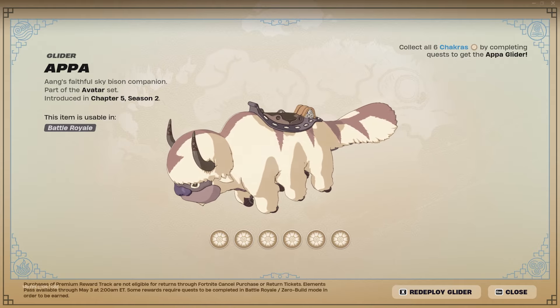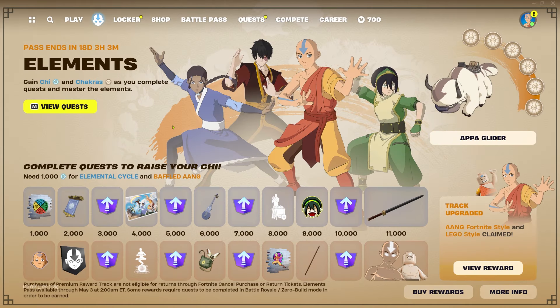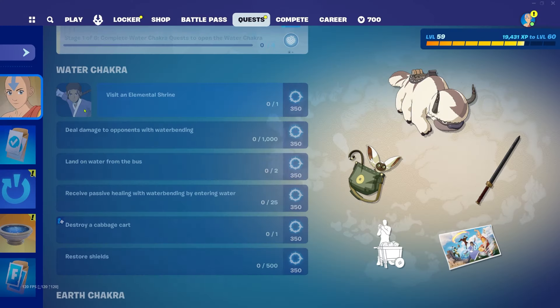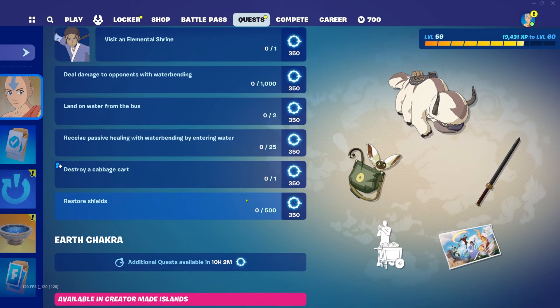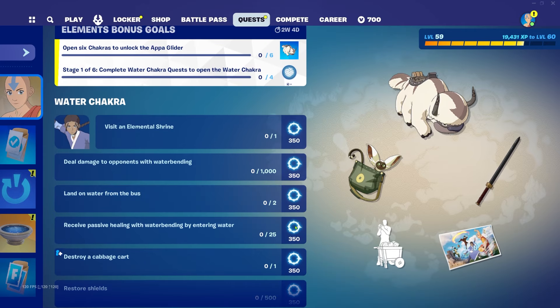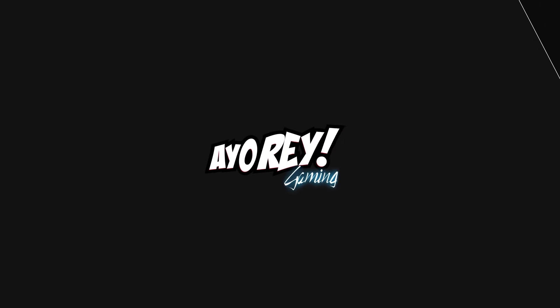To unlock the Appa Glider you have to collect all six chakras. We have the Water Chakra available right now — you gain 350 chi for each quest. The Earth Chakra is not currently available. We're going to complete all the available quests right now and I'll show you how.